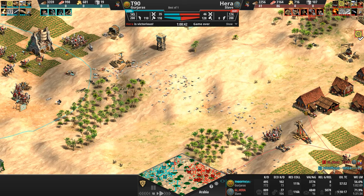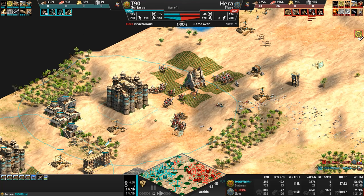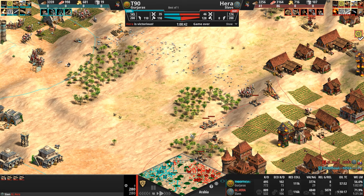Somebody during our live streams suggested there might be a tournament for casters to play — after seeing T90 play, I don't think I'm going to be entering that tournament. But wow — look at the battlefield. What an absolute insane game. The kill count is 809. I suspect 200 or more of that is Siege Onagers. Almost 500 for our Gurjara, who at the end of the day kills 25 to 30% more villagers than his opponent. But look at our Slav — he gobbled up all five relics.